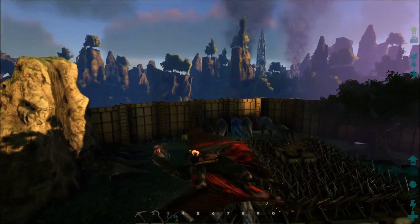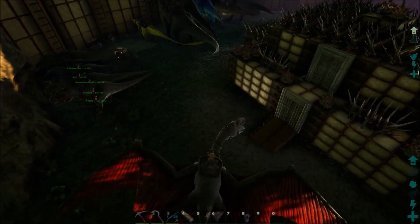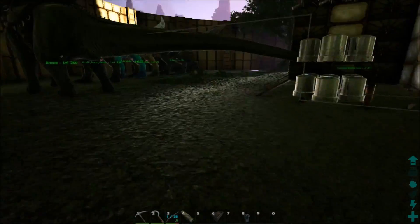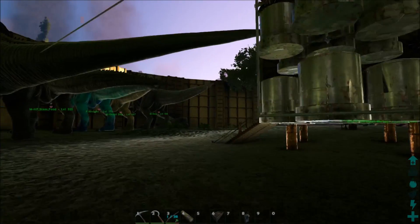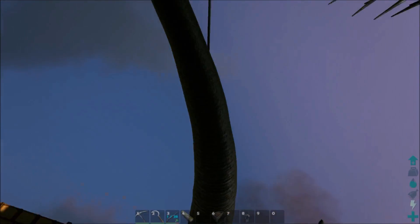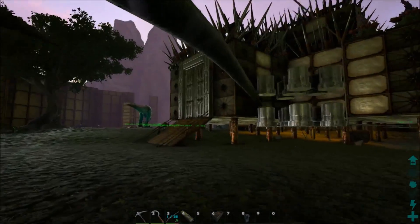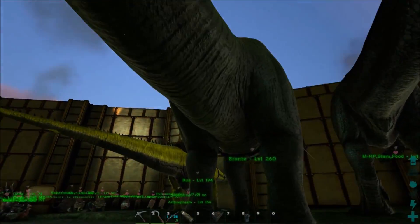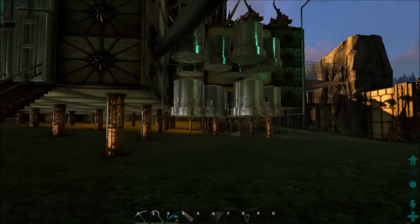That's pretty much it for base defense. I've got a bunch of water tanks fueling everything, and I also have a water pipe going all the way out to the river outside for extra supply — that way I don't worry about rain, and if the pipe gets destroyed the water tanks serve as backup.